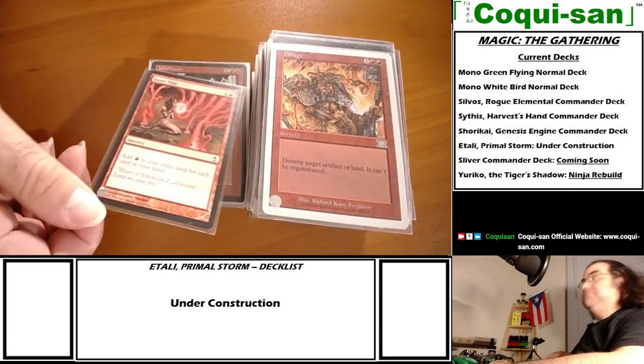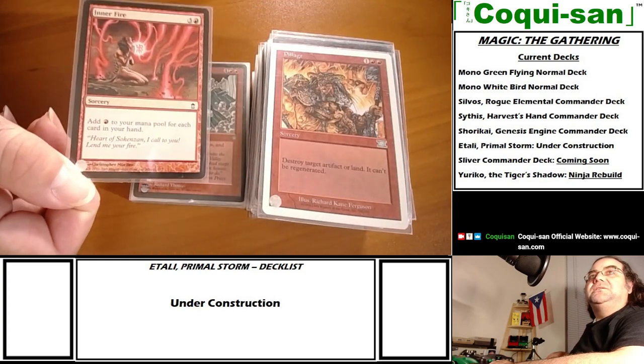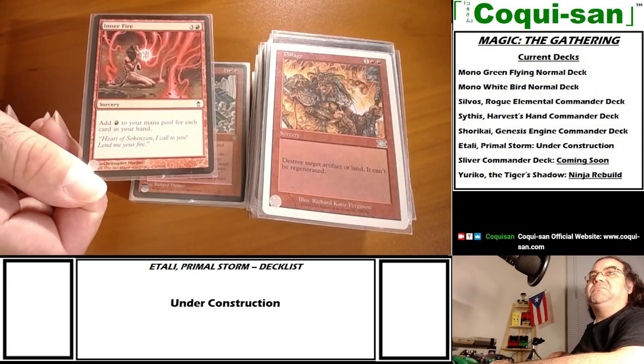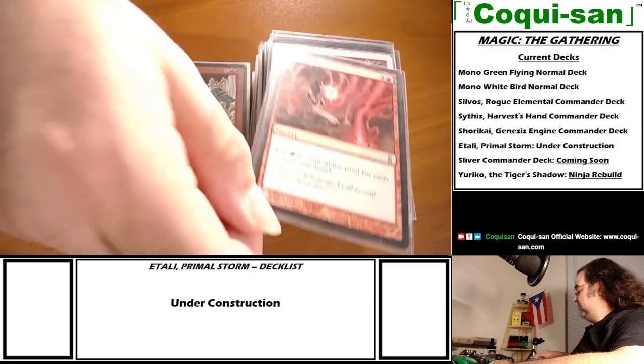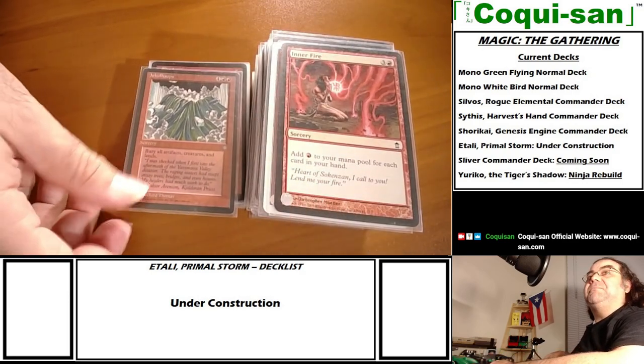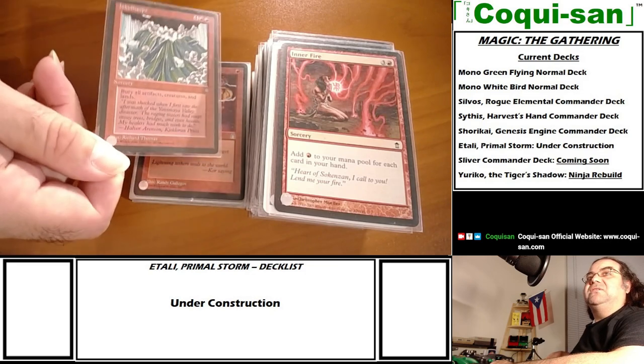Pillage - destroy target artifact or land, it can't regenerate. Inner Fire - for four mana I add one red to my mana pool for each card in my hand. If I have a good hand size, I've got plenty of mana to work with.